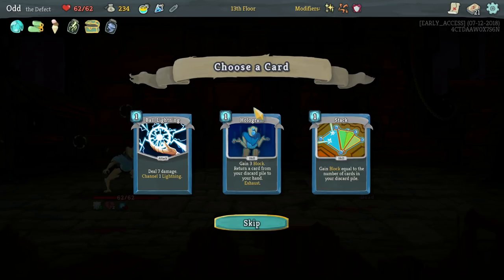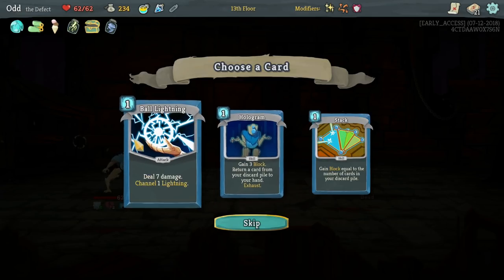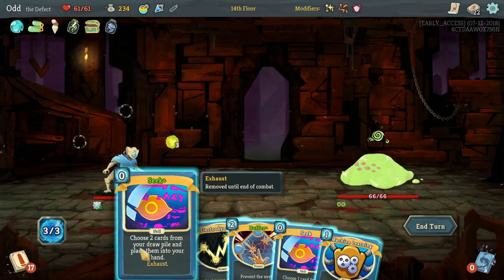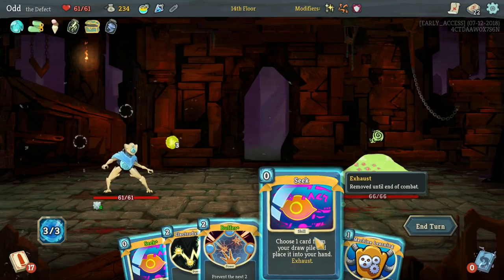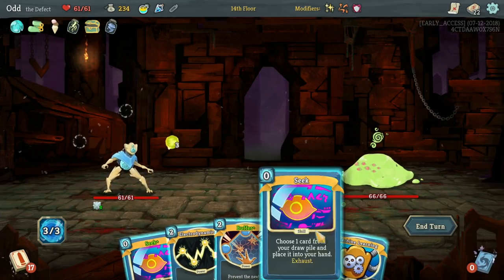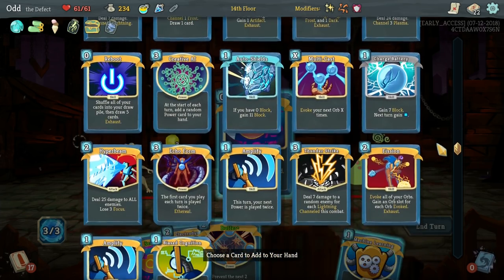Ball Lightning — deal seven damage and channel in lightning. Gain three block, return a card from your discard pile to your hand, Hologram. Or gain block equal to the number of cards in your discard pile. Both are pretty good, but I think Lightning is our way to go. So this is going to be a pretty standard draw where we're going to get Seek, Electrodynamics. Buffer seems to be here all the time. I guess we want to seek out an Amplify though. So why don't I just play this one, because I'm only going to Amplify this and go Electrodynamics, which would be good in the later rounds. What I'm really going to need is to focus on getting energy. Let me bring in an Amplify.